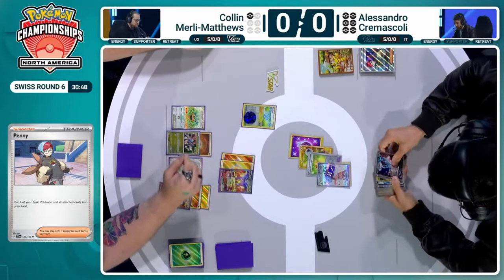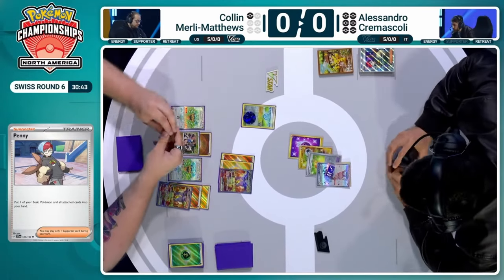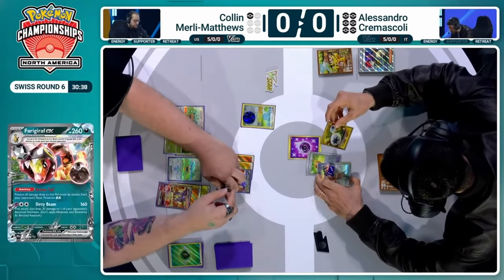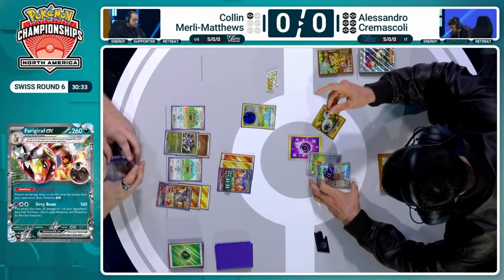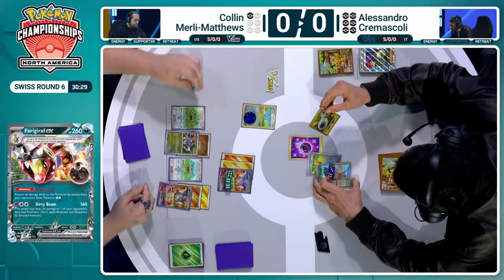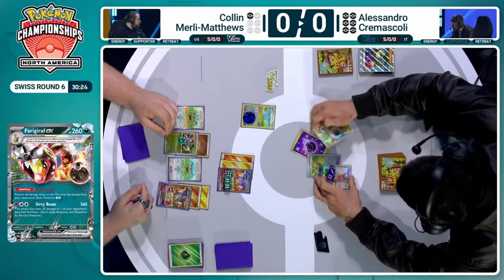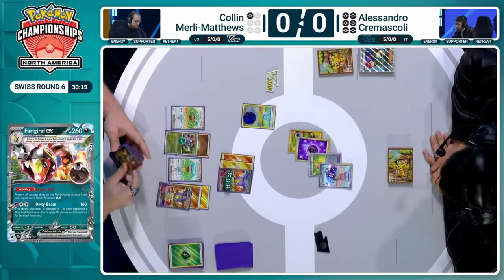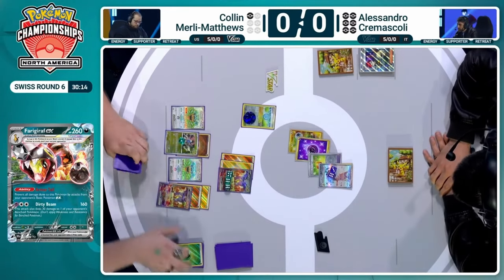It's very unfortunate that Colin's last prize is Iona. If Iona was available and he could take away this huge hand, he'd probably be able to take away the Lost City that I doubt Alessandro will play here. But if Alessandro plays it, maybe Colin can counter it. That Iona being the last prize might be the decisive factor. Farigiraf does 30 damage to the bench — but that is reduced. So it's going to be only 10 damage to the bench. Every effect that reduces damage applies to the bench, but every effect that increases damage is only to the active. Important rule of the Pokemon TCG.